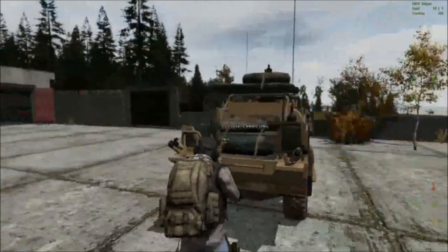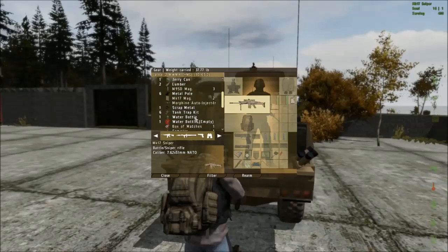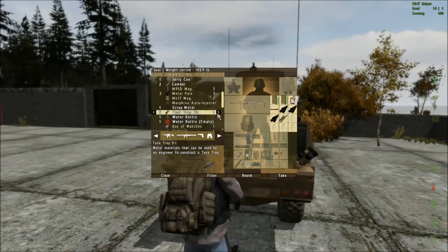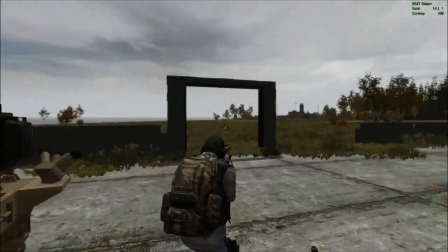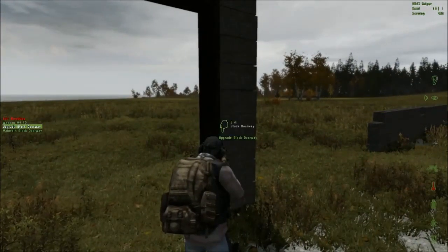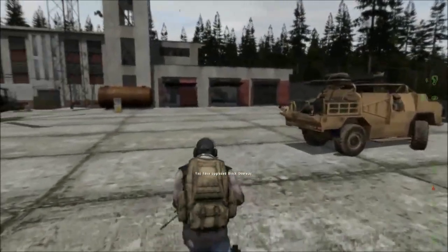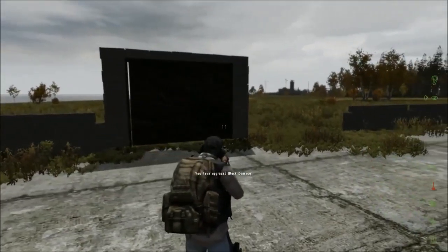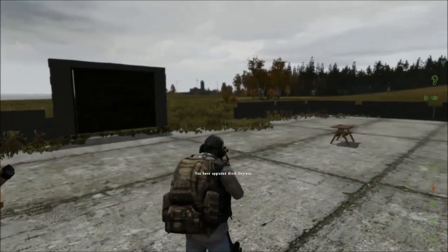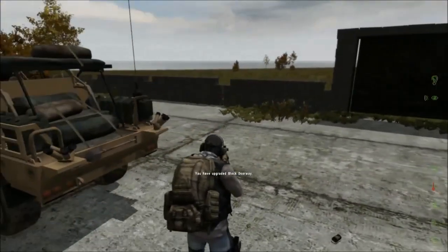Now we want to upgrade that. We're going to look for some metal poles — we need three of these — and three tank traps. What you're going to do is come over and upgrade blocked doorway, hit that, and boom — you've got your Jackal at the door. Throw a lock on that and you've got yourself a locked doorway, and it will give you a code to unlock that doorway. Write that down so you can remember it. I'll finish the rest of the block wall and make any adjustments as needed.